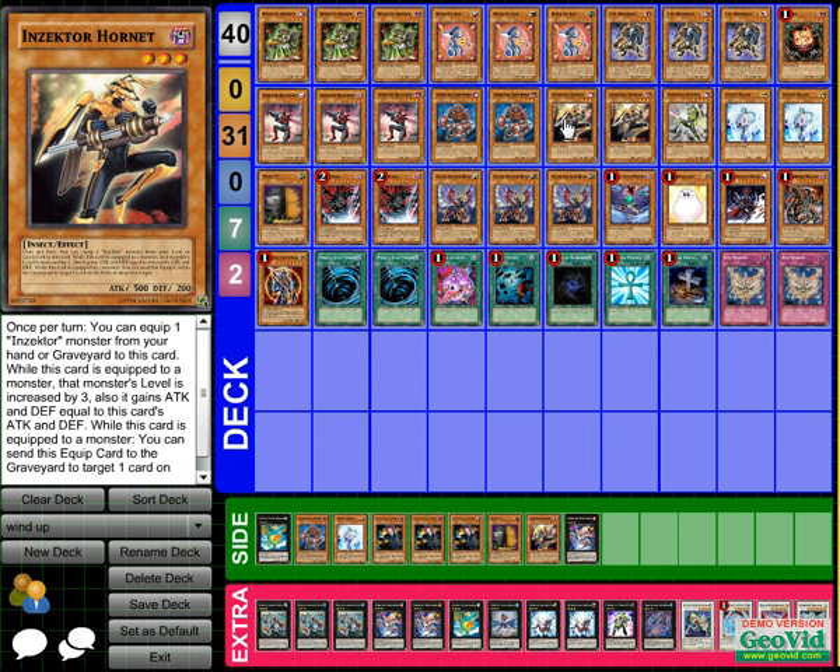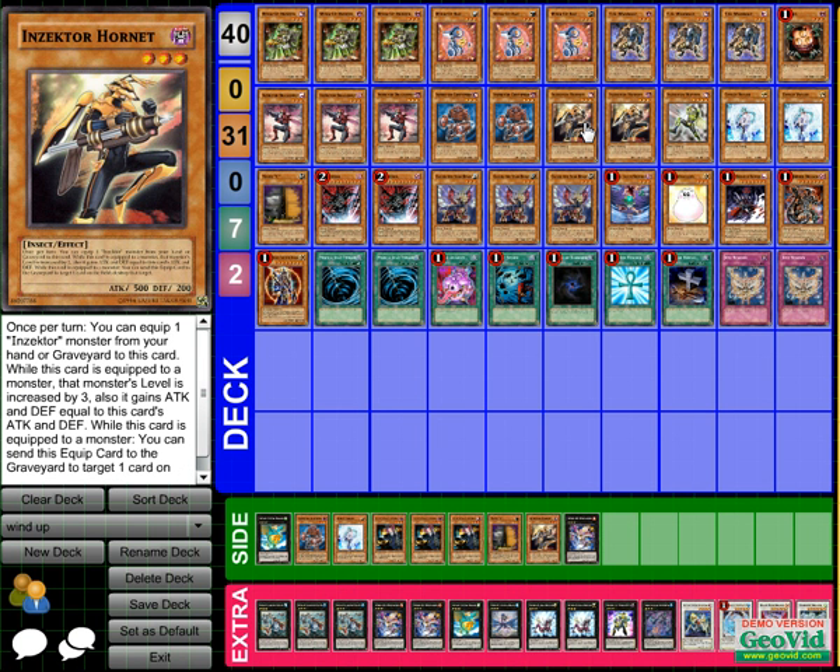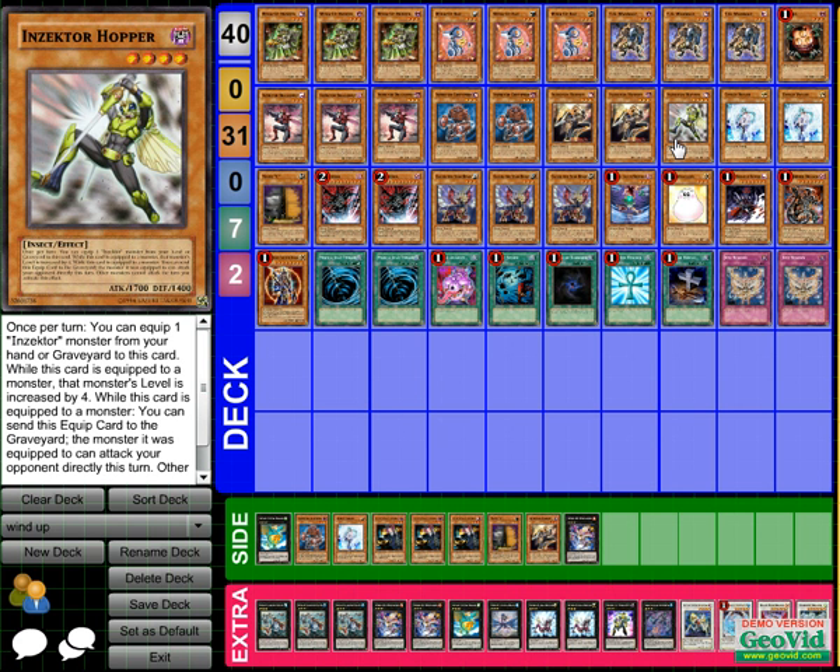Inzektor Hornet is one of the main ones of the Inzektor family because he detaches himself. He gives three levels to whatever monster he's equipped to, which all the Inzektors do, so they become level six or you can keep them as level three. He's the main one. I only run two Hornets and two Centipedes because Hornet isn't needed once he's in the grave. You can side into a third or main all three, but then you'd have to take out one of my tech cards.